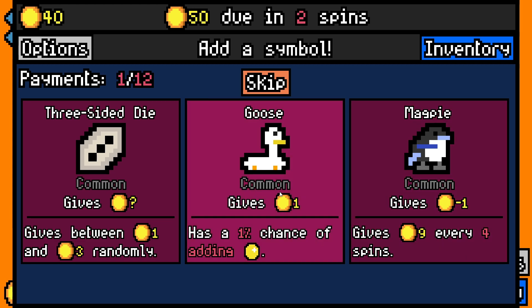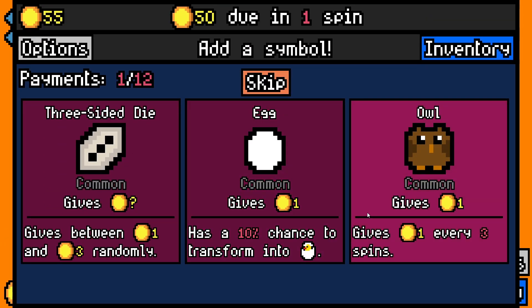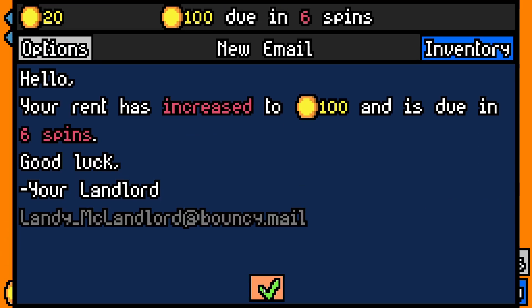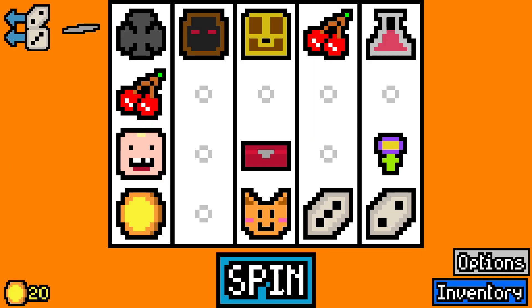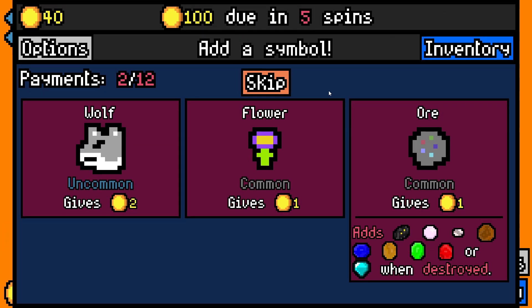We need 10 gold off 2 spins — we're okay. Getting another three-sided die, we can pay rent again. We don't want to fill the board with these. We can already afford rent so we skip some. We take a lockpick because we've got the gold chest and lockbox. We haven't got a mine this run but we'll go for ore anyway in case we find one. The big chest got opened — that's 50. Lock box also opened — 30 gold. We can already afford the next spin.